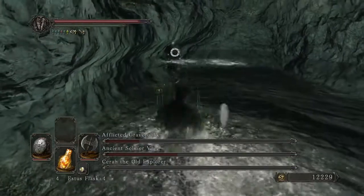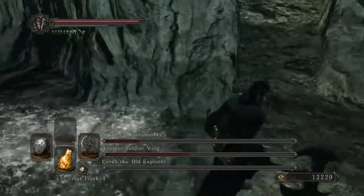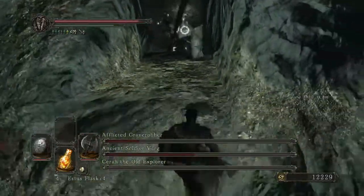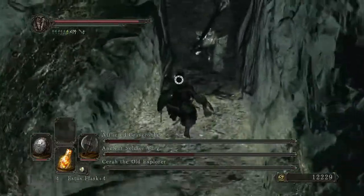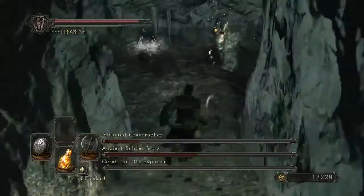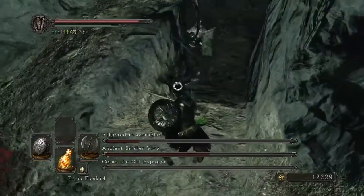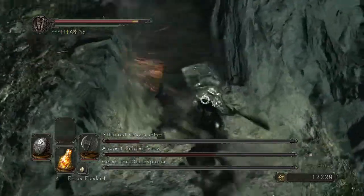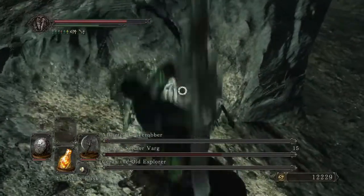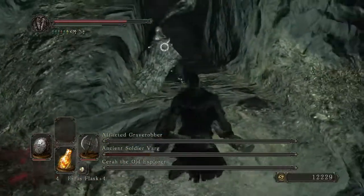Varg is just healing up a storm — nothing to be done about that. Let's start kiting back up here, because now they're both together. There we go. Now it's a 1v1 and I can deal with Varg quite nicely. He even sets himself up for a backstab to delete all that healing he just did. How nice of him.